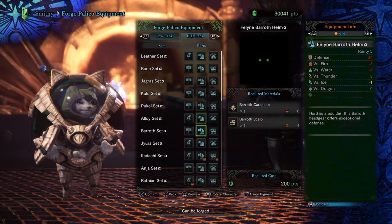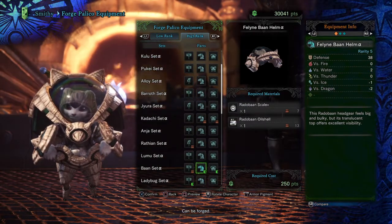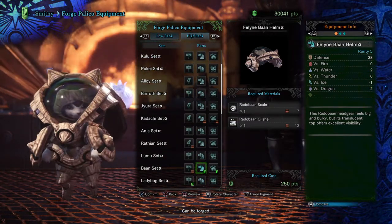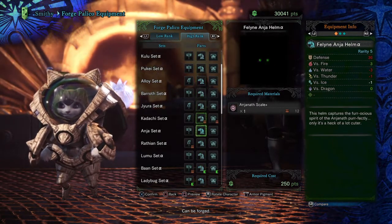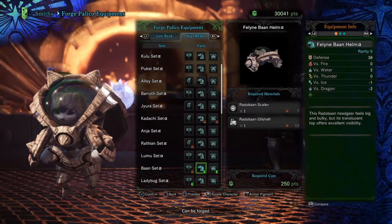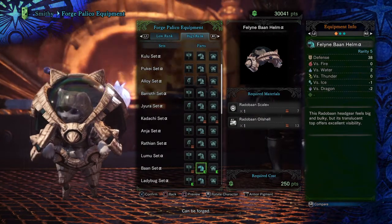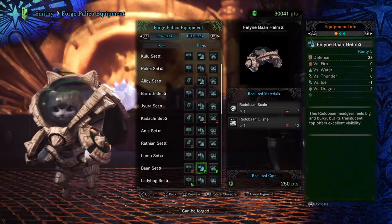If we look at the highest, Radoban is the highest at 38. The next is 36 with Rathian and Palumu, but 38 is the highest for rarity 5. And that is the Radoban set, which is the one I'm wearing right now.